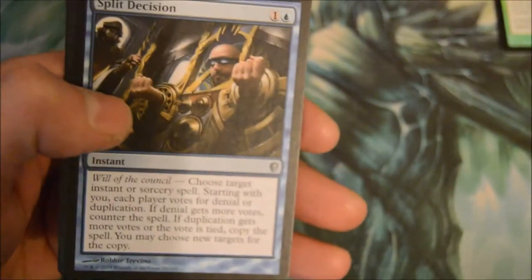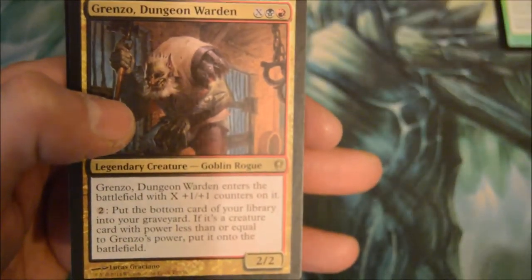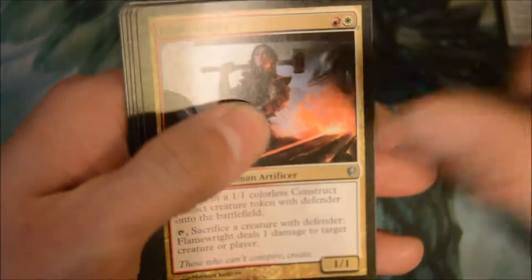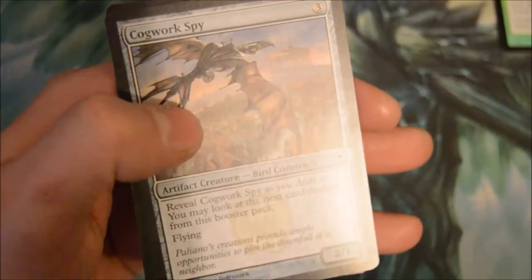Split Decision, Volcanic Fallout, Skeletal Crane, and another Grenzo — I'm not liking this box so much. Really, no Rout, no Stifles. Come on, give me something new! Flame Rate, another Sword to Servitor, and a third Exploration.